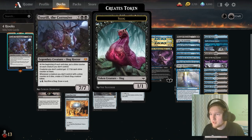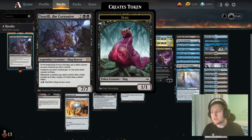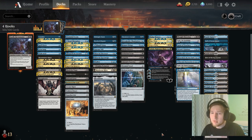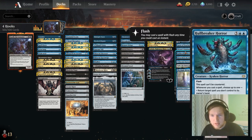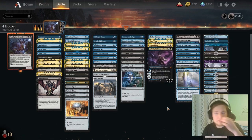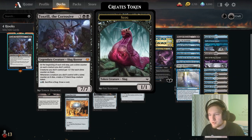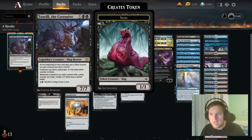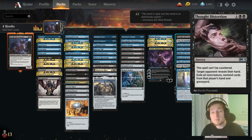Our commander costs 7 mana, so I thought let's go with some ramp in a classic dimir control shell. And then I was like, okay, I already have all this ramp — why not play a higher than usual amount of finishers in the deck? Because Toxril, while being a good finisher against creature matchups, is not that amazing against control matchups. That's also why you see specific anti-control cards like Thought Distortion in here.